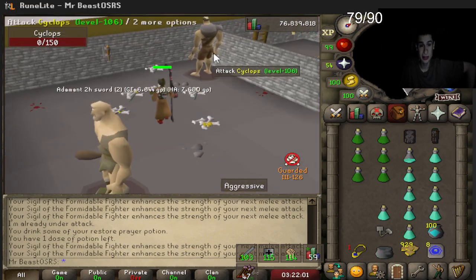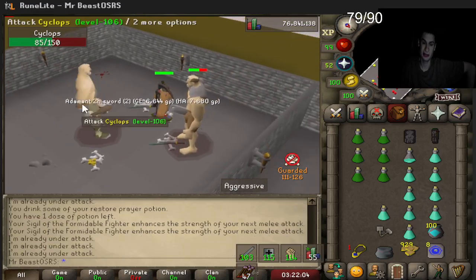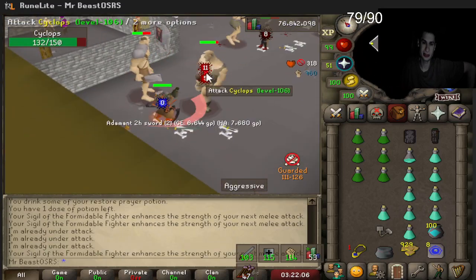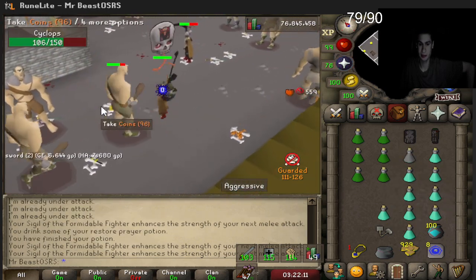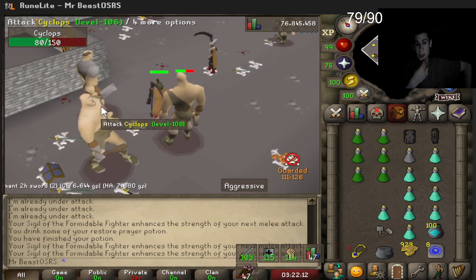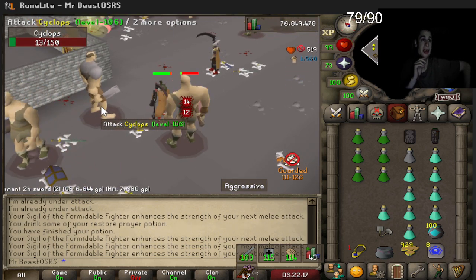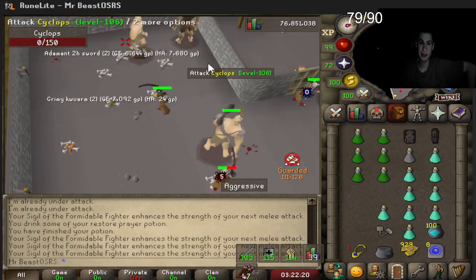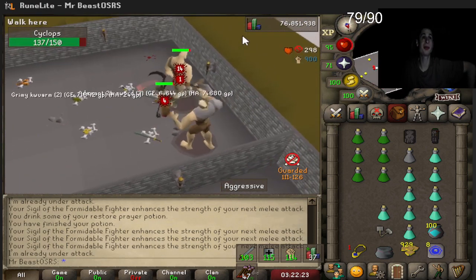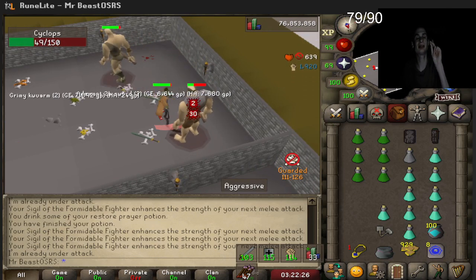Very easy, guys — just be careful running here as it is a dangerous zone and there's no deposit box. Bring lots of brews, triple eats, sanfew serums, and good tank gear. Thankfully I was able to run here unscathed. That's just a quick guide — you'll be able to max out in like 10 hours, which is over 20 million XP. Thank you so much for watching — like, comment, subscribe, and I'll see you in the next one.